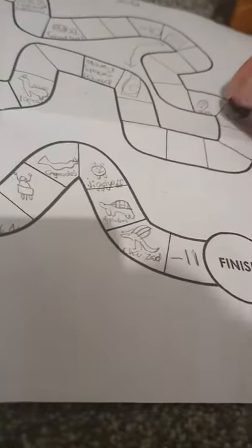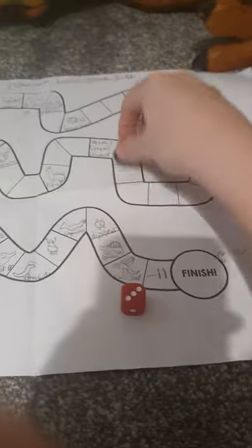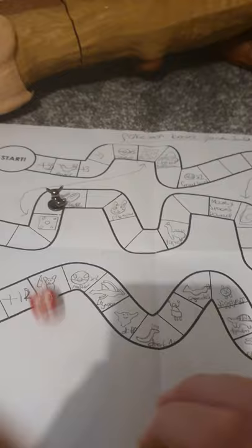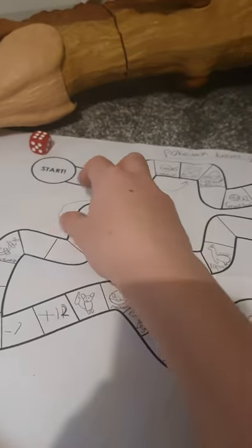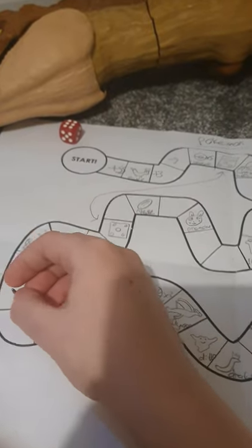Jigglypuff's go - six. One, two, three, four, five, six, right there. Eevee - one, two, right there. Then a roll of six - one, two, three, four, five, six - takes them all the way back round to the Eevee spot. Six again - one, two, three, four, five, six. There. Perfect.